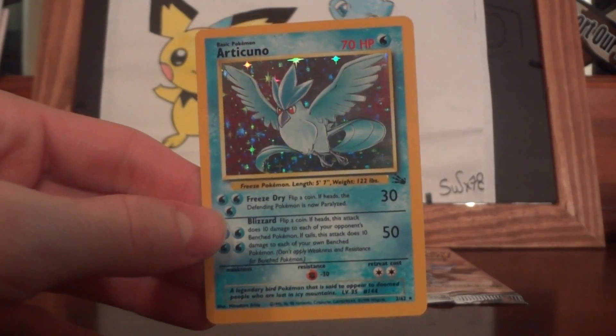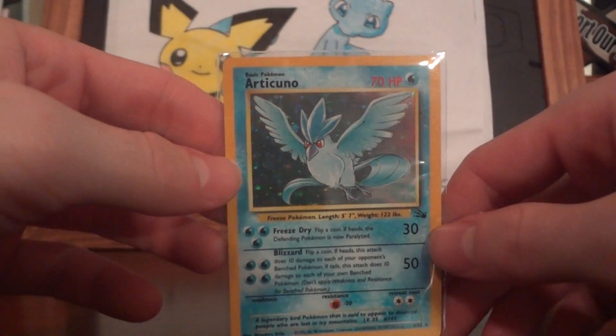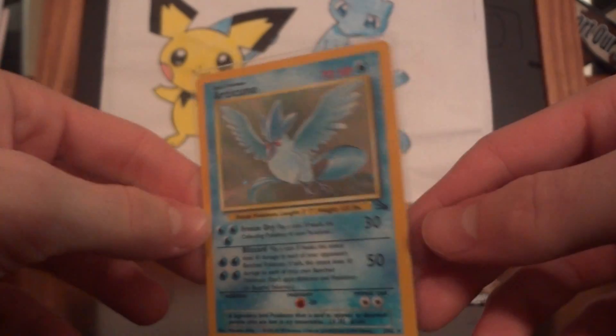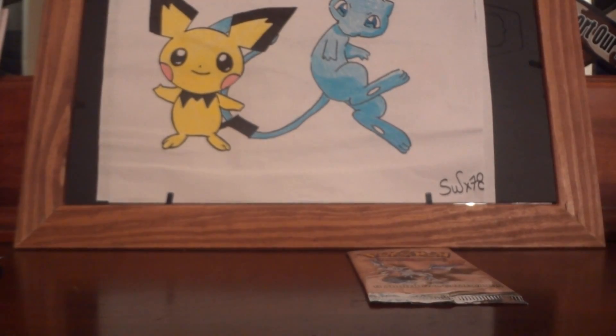Nice — Articuno holo! I need this too. And I say nice because this is an extremely amazing card. I love the blue on this, obviously, because blue is my favorite color. It's probably one of my favorite cards of the set next to Dragonite or Raichu — extremely cool card.